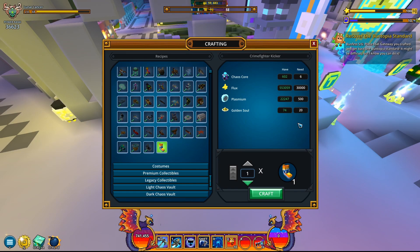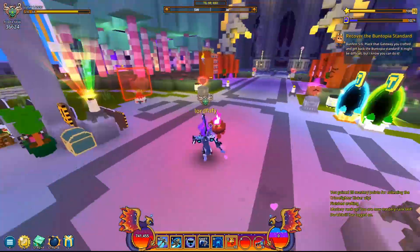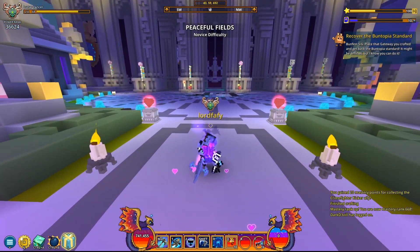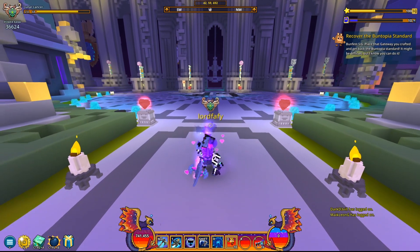As for the requirements, it's gonna be asking for 6 chaos cores, 30k flux, 500 plasmium, and 20 golden souls. I'm just gonna click on Craft. Wow — a mastery rank up with a 20 mastery points ally. Impressive. I'm on 668 mastery as of right now.